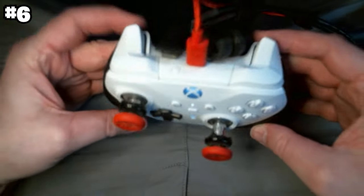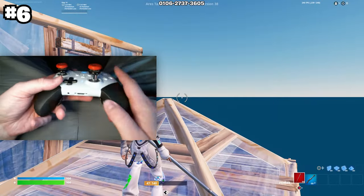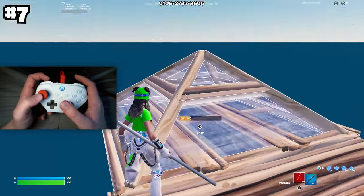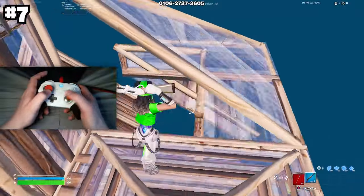Next is to stop sleeping on controller attachments. I highly recommend every controller player use Control Freaks — the red attachments on my joysticks — and also get a scroll wheel if you have the means to. This controller scroll wheel has completely changed the way I play Fortnite and it's the thing that will drastically improve your skill.